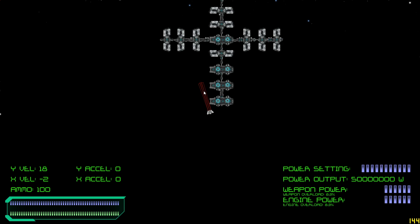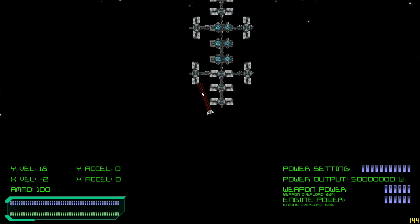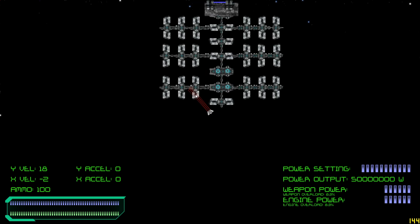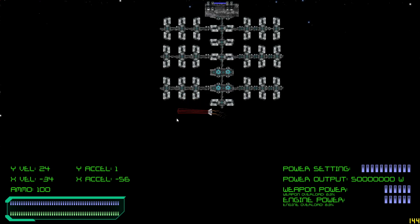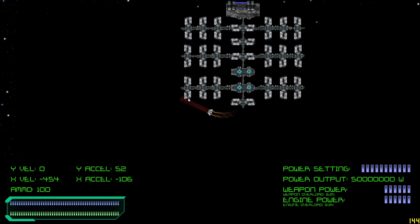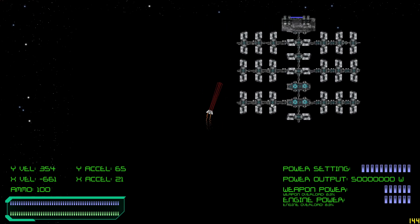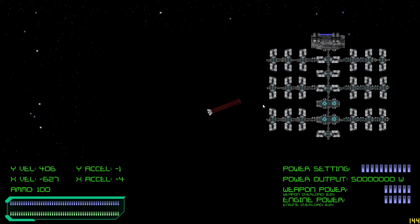Here's the new station generation algorithm - I'll show you a couple of examples. Let's go dock at this station. I don't know if you could dock at stations in the last video - I don't think you could. You can now dock at stations and do various things inside of them.